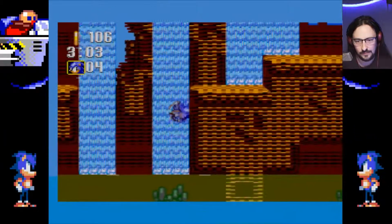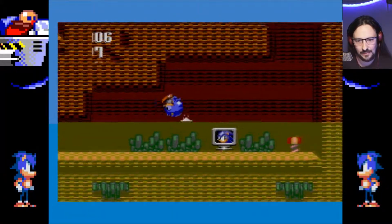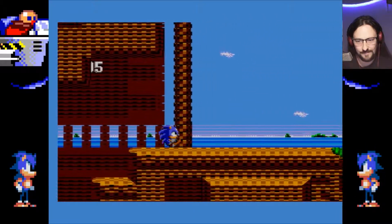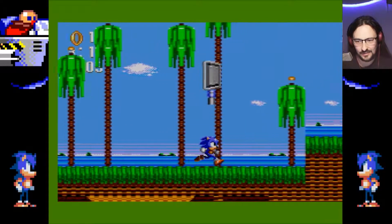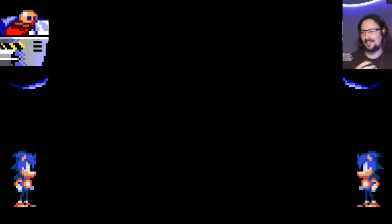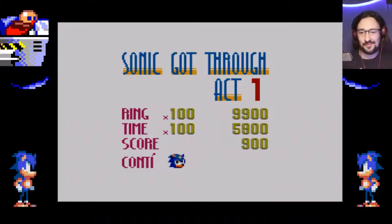Fallen down. And look at that — we have a sea area. We've got an extra life there, that's quite nice. Two extra lives — we've got five now. It looks like we've reached the end of the stage. Bit of a glitch at the end, but yeah, that's fine. Let's let it go through Act 1. Good start so far, not too bad.